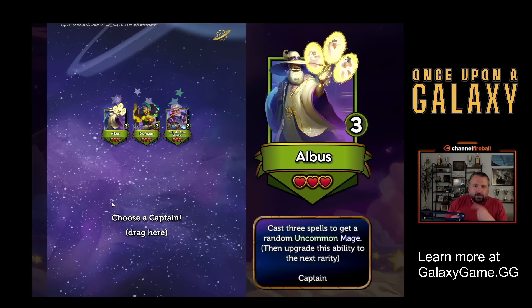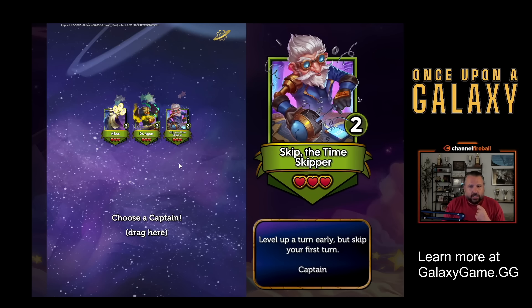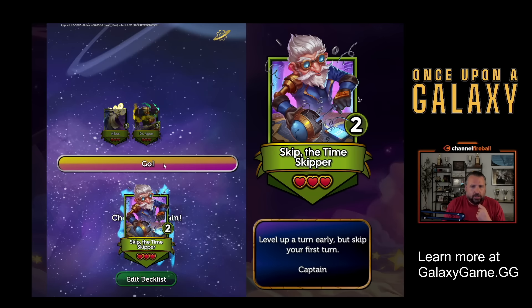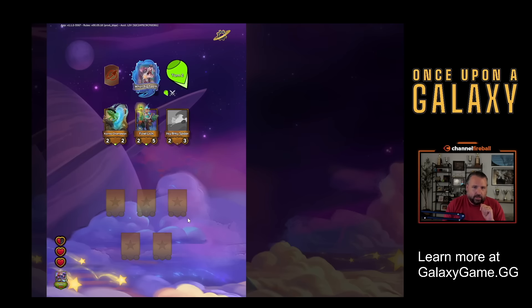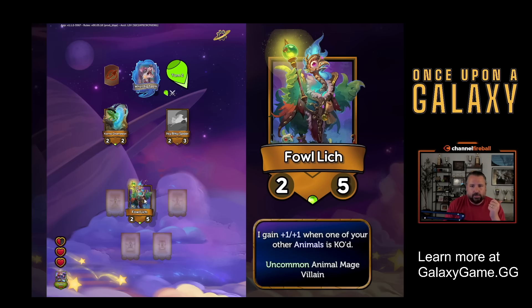Albus is great - whenever you cast three spells, you get a random uncommon mage and then the ability levels up. It's kind of a turbo Merlin character. I just did mages. So I might just take Skip. You level up early but skip your first turn. So I pass, I lose round one. I'm going to try to get a strong squad round two, but I'm at a higher level than them so I have access to better characters.